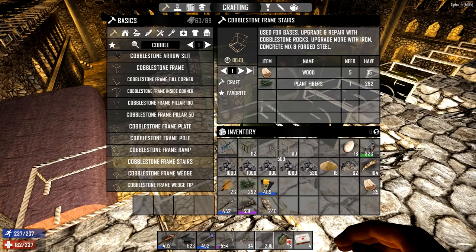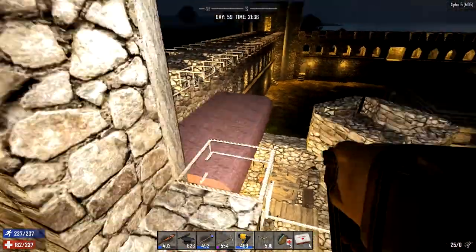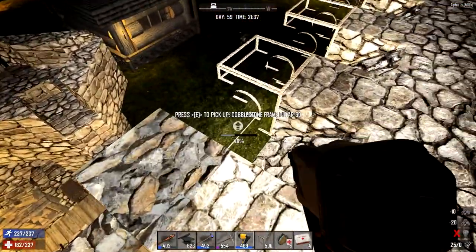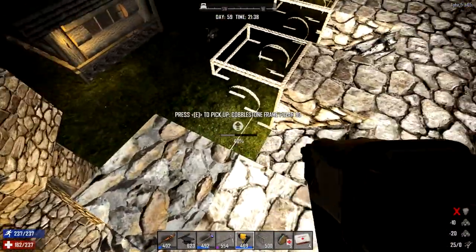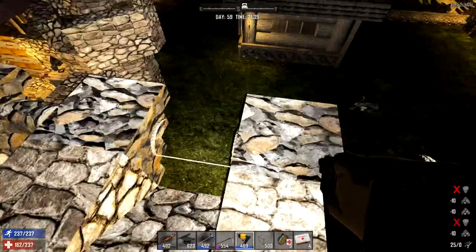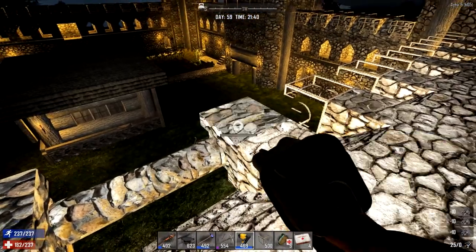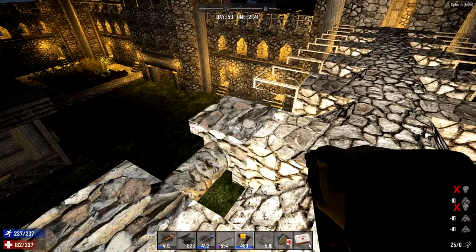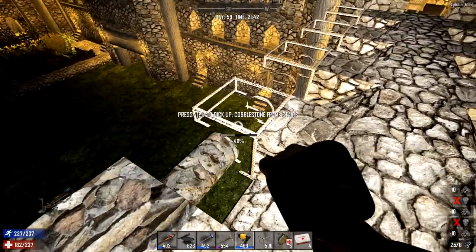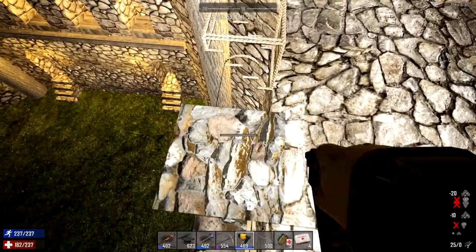That all done, so now the last bits to do are these ones. To be on the safe side we're going to upgrade these first, and the good thing is I have a nail gun to do that which is perfect. So we can literally just go ahead and upgrade these nice and quickly - it's not the quickest in the world but it's much better than the hammer. That'll stop us falling off, and I don't believe spiders will be able to get through that either.